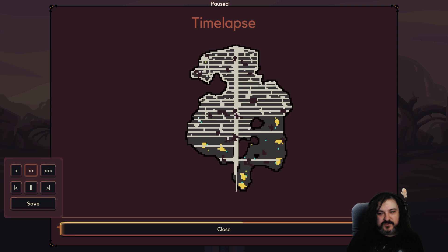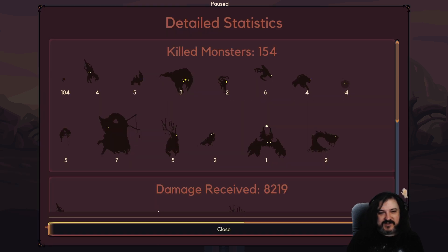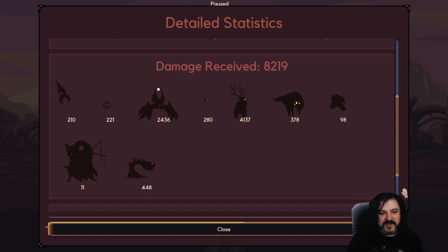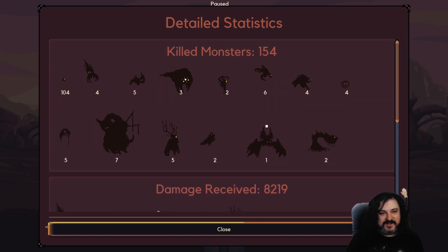You know, that's true - the quick drones were out there and they did the work early. We might not have won with the slow drones. Detailed statistics! I like detailed statistics, but I'm not sure I like that it's the most expensive unlock. I feel like this should be unlocked from the beginning.